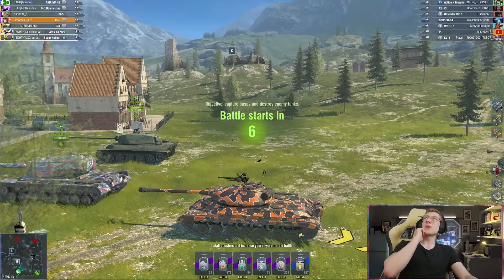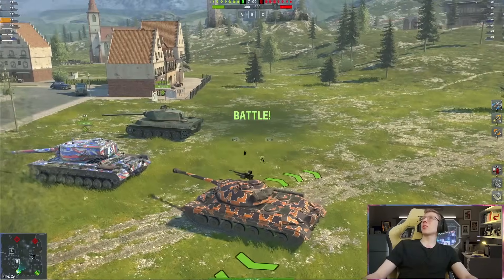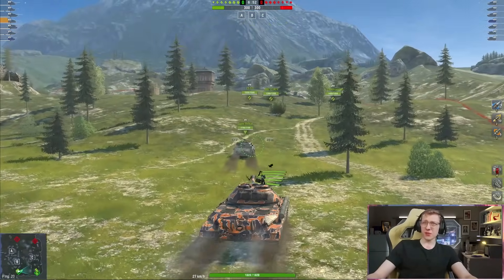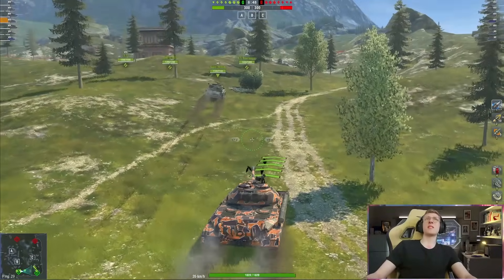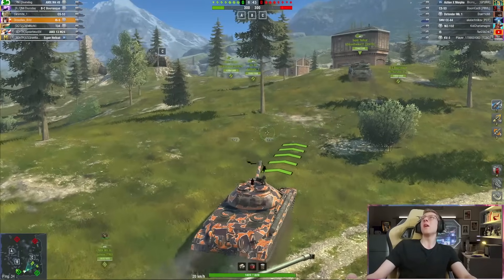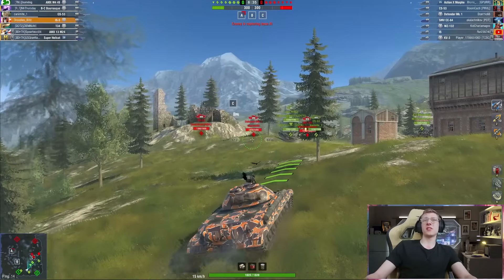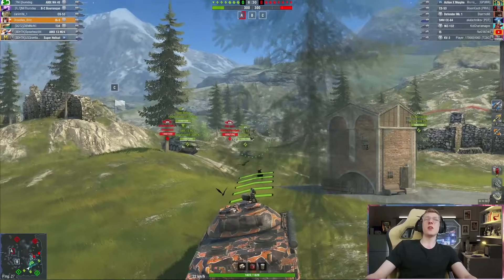We are on Middleberg up against an Action X, Defender, and Mark I. They've got some strong tanks but I'm not too worried. We're going to use that good mobility and climb the hill at the beginning. The IS-5 has a top speed of 42, which means it's faster than most heavies in the game — faster than the Action X on the enemy team, faster than the KV-3, about the same speed as the IS, and faster than the Semovente Carro 64.